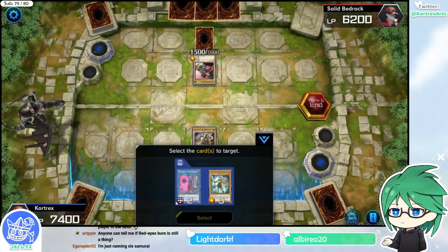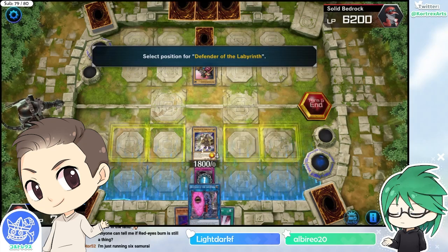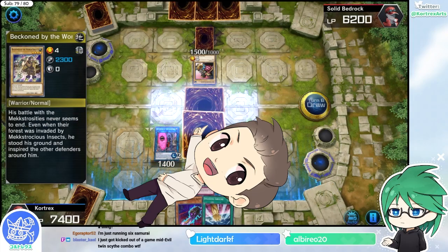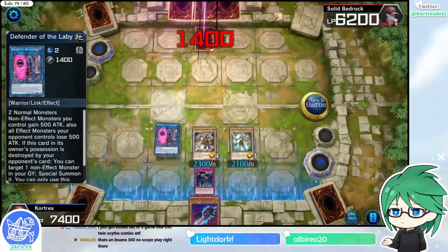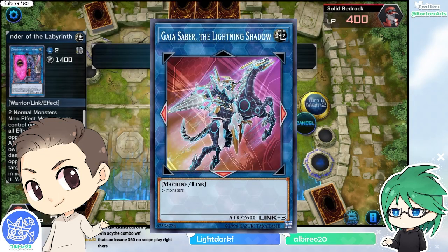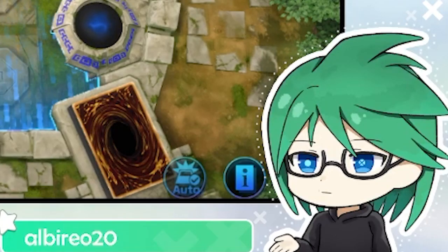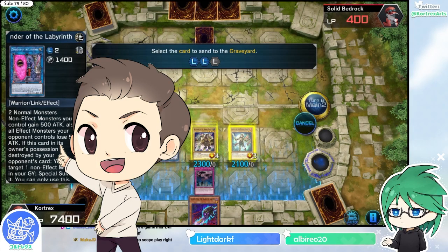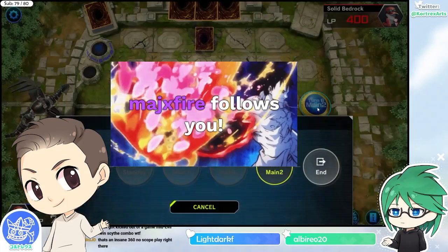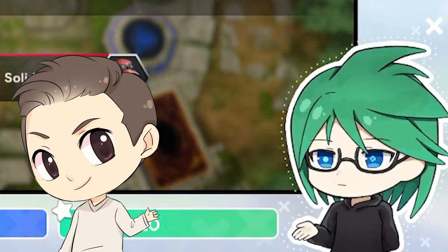Link cards are reassuring. You can bring back the link and when you special summon a link it doesn't care about the extra deck zones — you can put it in the main monster zones. The first five are called the main monster zones and the ones in the middle are called the extra monster zones. Because the Labyrinth guy is a link three, when you link summon using other link monsters you count the arrows they have as the number of materials. So he counts as two materials — you just need one more monster. This is called link climbing.